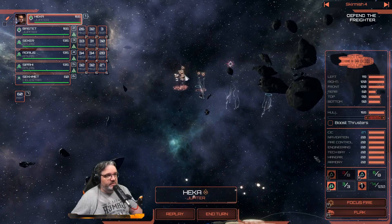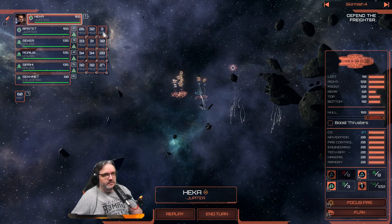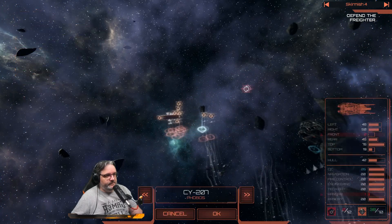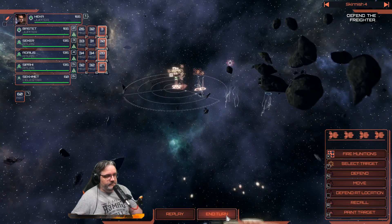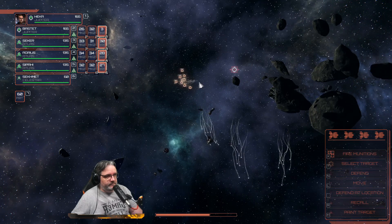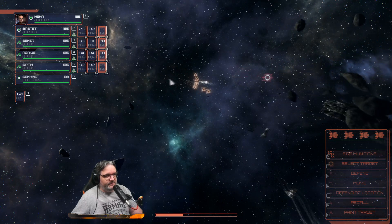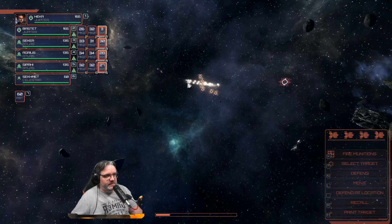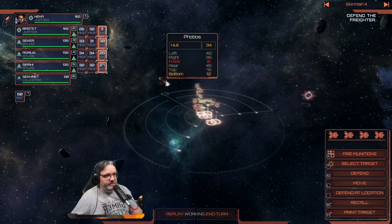One more turn and then we can hit that. But if I can get rid of this Phobos it's going to make things a little bit easier. Oh, there go the missiles - missiles incoming. I need flak reload, but out of range so they blow up. That's annoying, but...